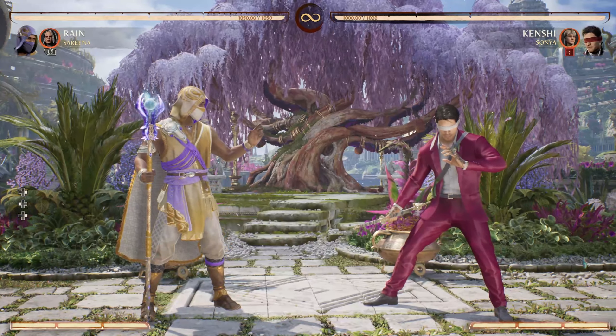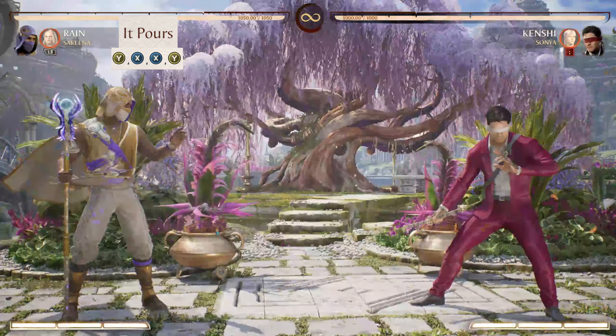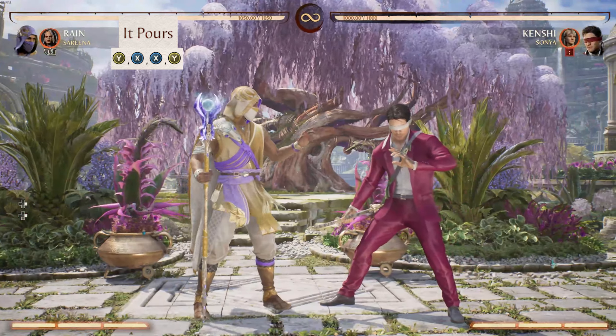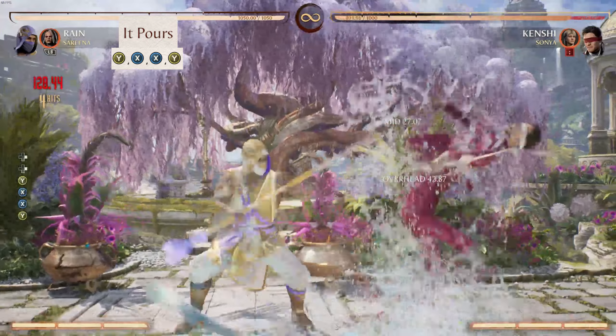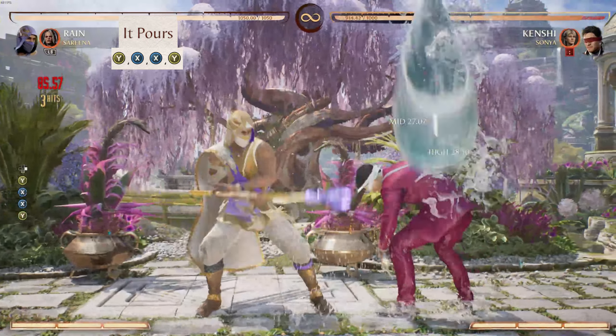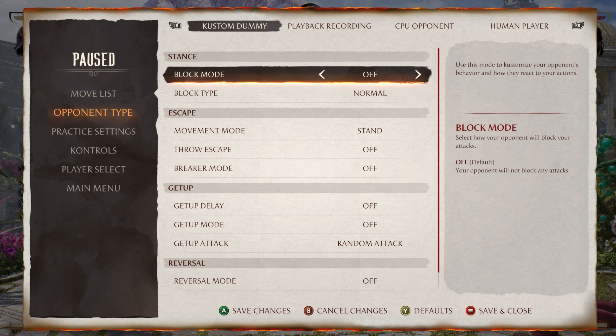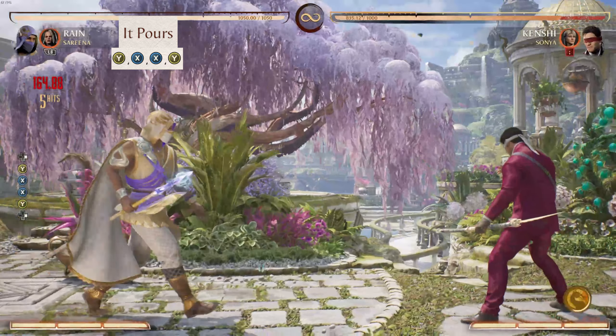Next we have When It Rains It Pours. This combo is great for people who like to low duck block. You can also start this combo from a pretty good distance away — you don't have to necessarily be right up on them. It also creates great distance when an opponent is blocking in their stand-up space and they block the whole combo.